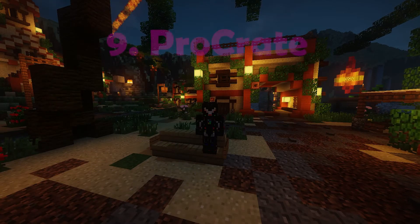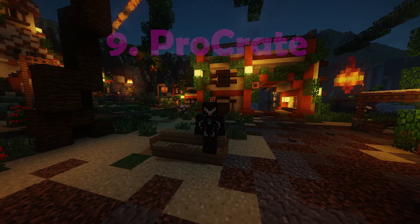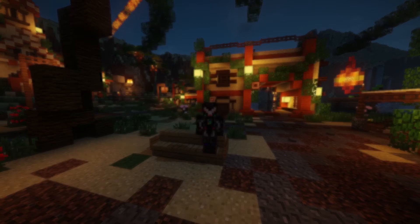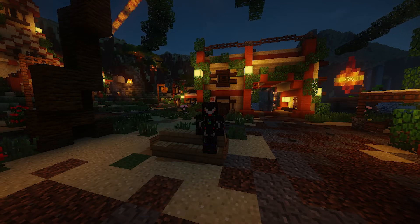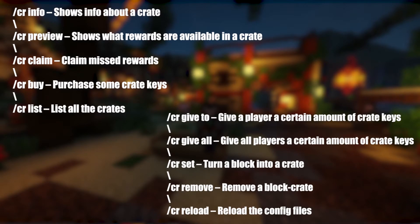On the 9th spot we have Procrate. Procrate is another must-have plugin for any server, no matter the game mode. Procrate allows you to create loot crates which can only be opened with a key, like a slot machine where you get random items out of a selection. You can create different ranks of loot crates, each requiring a different key to open. Each loot crate key can be sold for real money and in-game tokens, or given away to players. Crates are an easy way to incentivize players to spend more time on your server and it's a great item to sell. Some useful commands will be shown right now.